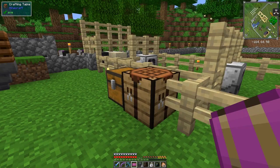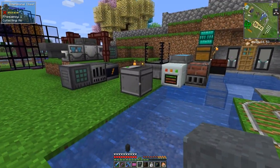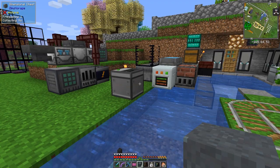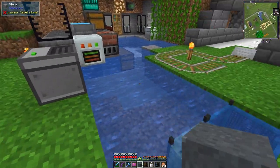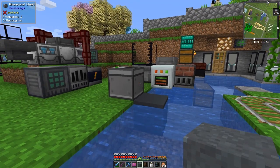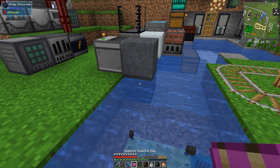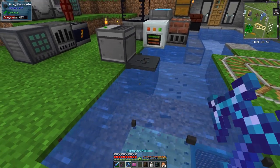What we need for that is some concrete, so we've got some gray concrete powder here. I've already made two gray concrete, but first of all we need to convert this gray concrete powder into concrete. We'll just put it down, shift it off, drop it into the water, and do the second one at the same time — it won't drop into the water until we break the first one; it acts like sand.